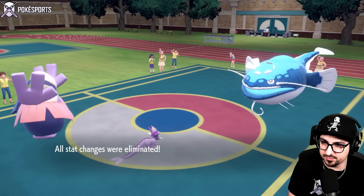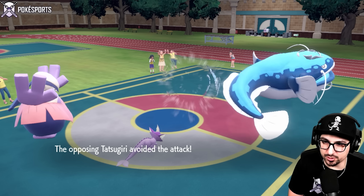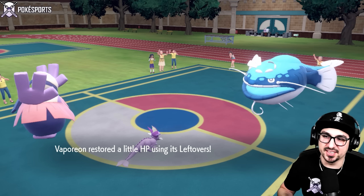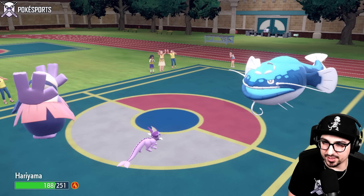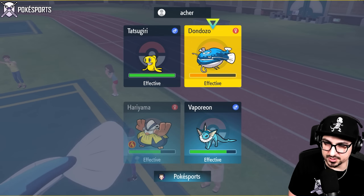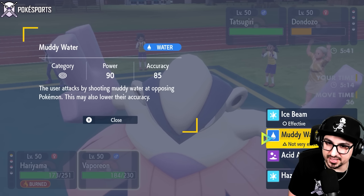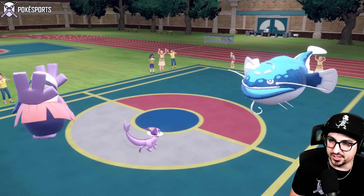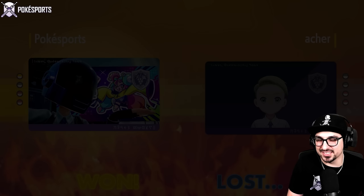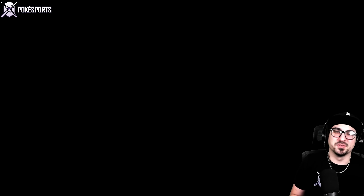I love how Hariyama's hands match Vaporeon's whole body. They go for EQ — but good thing Dondozo doesn't have any attack boosts anymore after Haze. How little damage that did — they can't hide anymore. That's game. I have Acid Armor, which boosts Defense. I don't need it right now, but good to know. Let's go for Drain Punch and Acid Armor. They just Battle Cancelled — once a Dondozo gets Hazed it's like, well, what do I do? Stuck with a Tatsugiri in your mouth doing nothing. GGs.